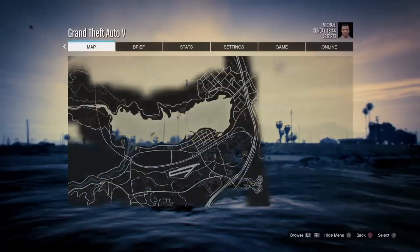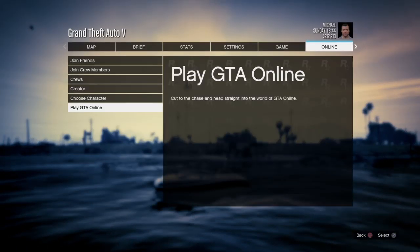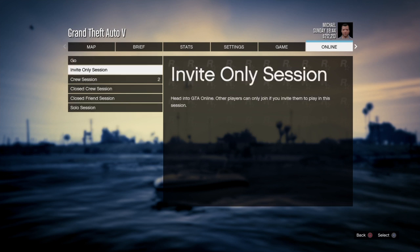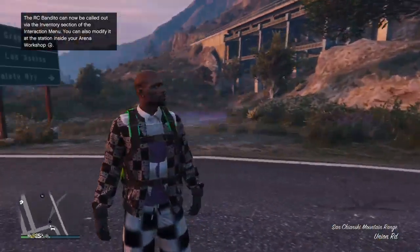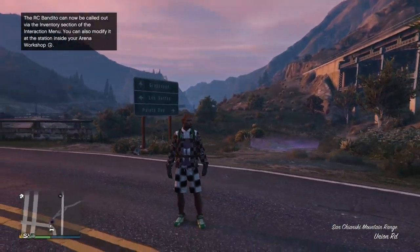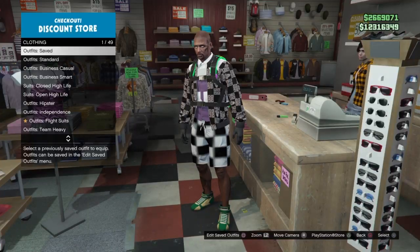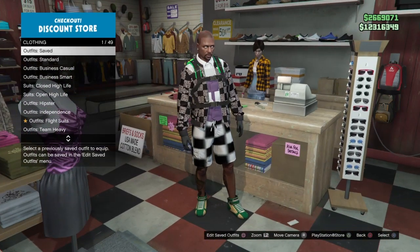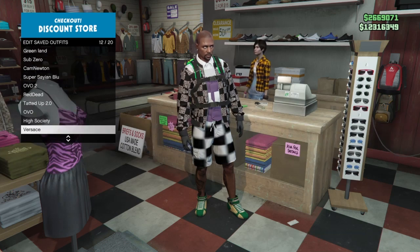Hit Options to bring up the pause menu, go to Online, Play GTA Online, Invite Only Session. Once you get into this invite only session, you will have the outfit from the DM glitch with no error messages. Now just go down to a clothing store and save the outfit. Once you save it at the clothing store, you now have a modded outfit from Director Mode.